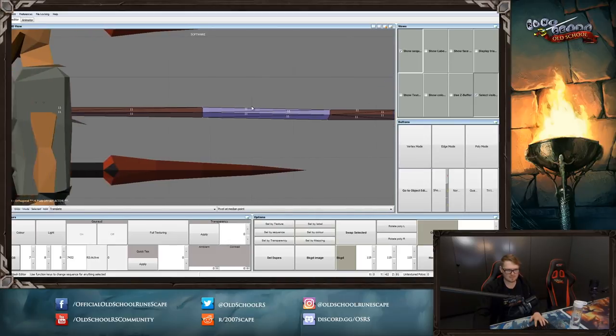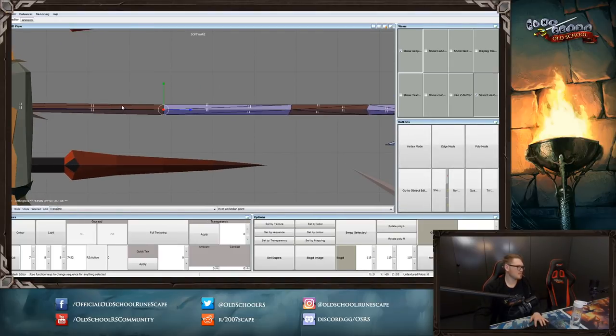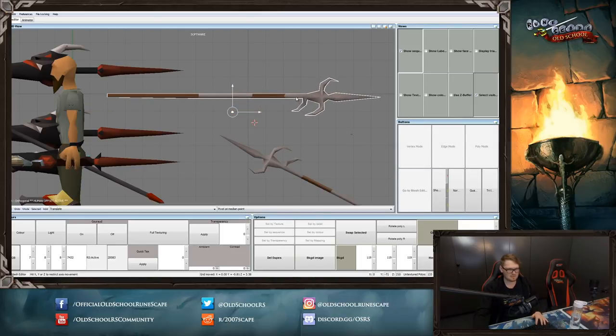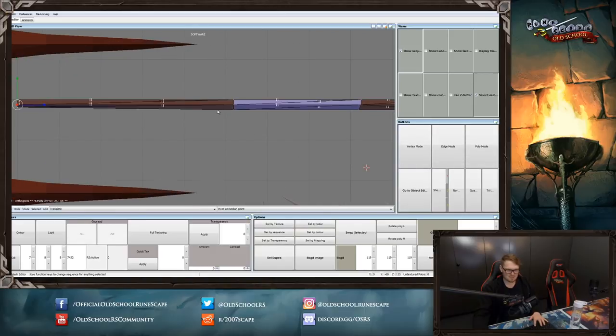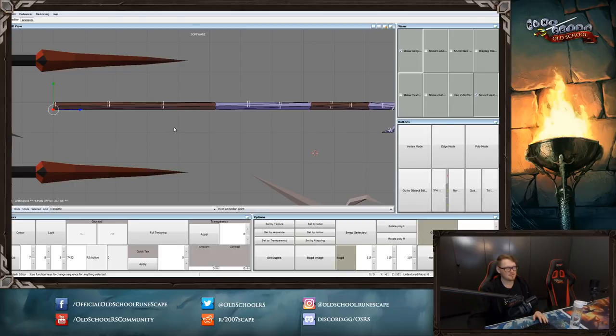I probably should get a model in to make sure I don't end up changing it too much. Where's the Zammarokin spear? Let's move this over. That's what I'm saying — when they rotated it I wasn't too sure if this was how it's supposed to be. It's always sort of difficult to tell. That definitely needs to be a bit skinnier in the middle there — I want to pull this out a bit and fix the shaft, because it's all over the shop, it's not even straight.